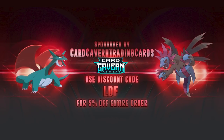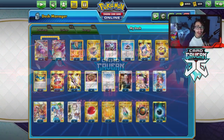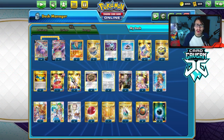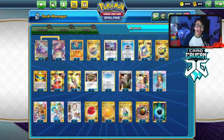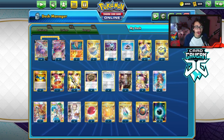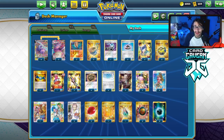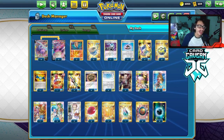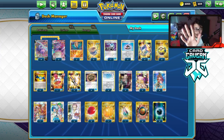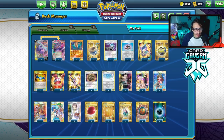Before we get into the video, shoutout to the sponsor CardCaven TCG. If you're ever looking to get any PTCGO pack codes, make sure to get them at CardCaven — they sell PTCGO codes online for the cheapest prices. Whether it's Chilling Reign, Battle Styles, Storm Shield, Base Set, Rebel Clash, or Sun and Moon codes, get them all at CardCaven. They'll also be selling Evolving Skies codes when they release, coming out next Thursday on PTCGO.